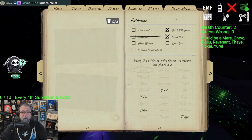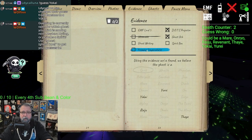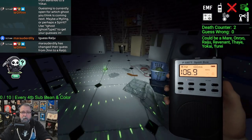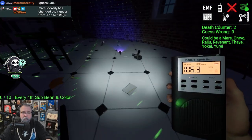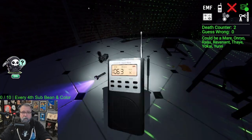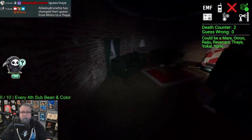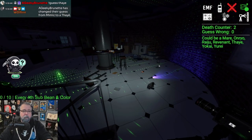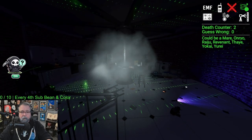We don't have EMF, which I believe rules out Raiju. Ghost writing would be Thaye. Freezing temps would be Yuri, which we don't have. Spirit box is Yokai — let's try spirit box again. Are you here? Where are you? How old are you? Not spirit box. So Raiju or Yuri — that will be pretty easy. If it's fast, Raiju; if it's not fast, Yuri.